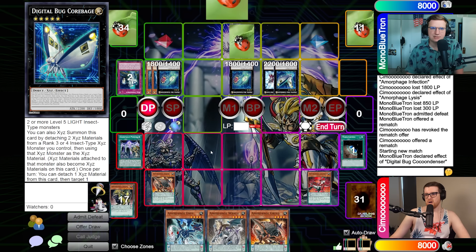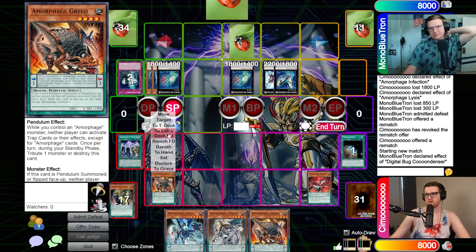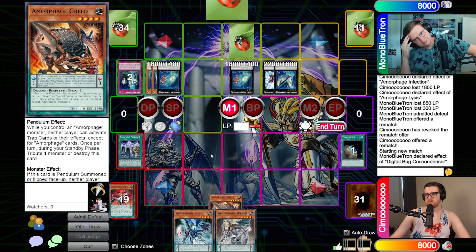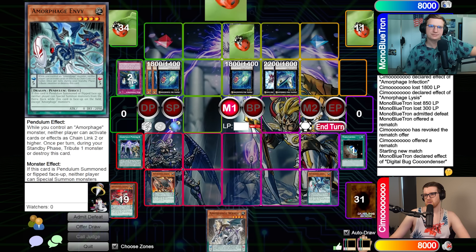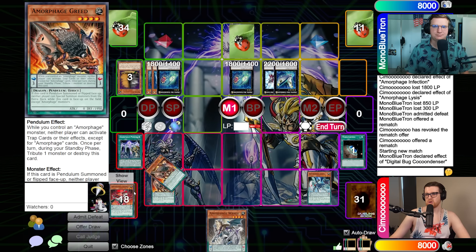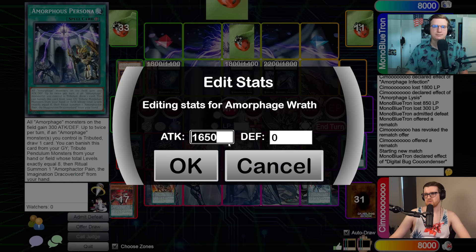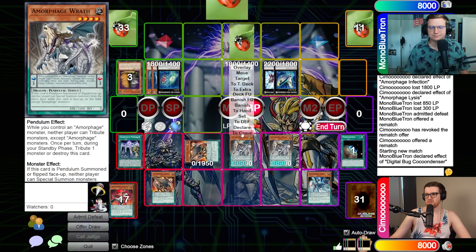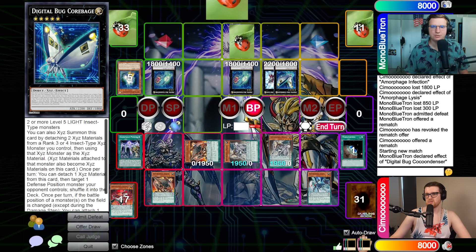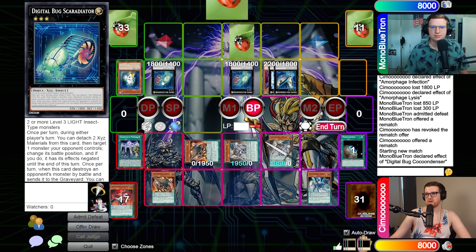Back to you. Draw, standby — we have to get rid of our scales unfortunately. Main one: let's go Greed and Envy. We'll go Maxi — just Upstart Goblin at this point. Pendulum Summon and bring back Greed, Wrath, Wrath. We'll go to battle — I'll try for the Scoradiator. We'll Scoradiator one of these, then Corbage attaches Magnetic Mosquito. The second Wrath takes out Scoradiator. I take 150 here.